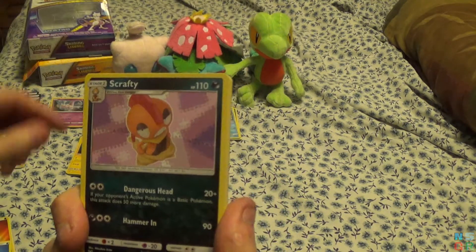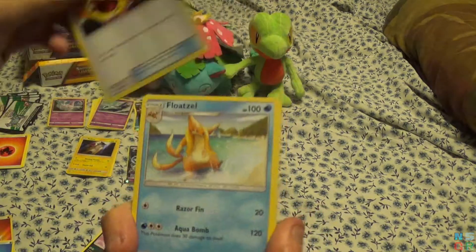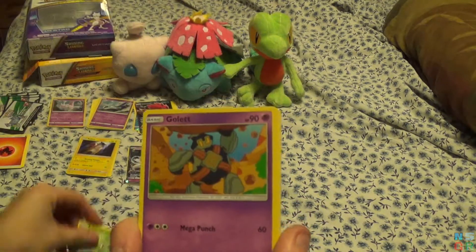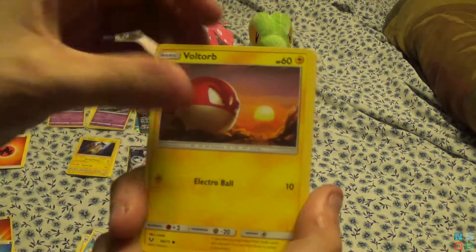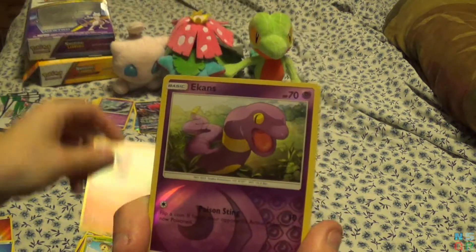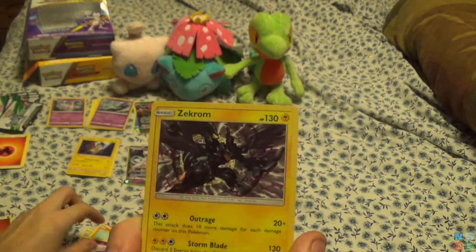Final pack, we have a Water Energy. Scrafty. Energy Retrieval. Floatzel. Bulbasaur. Gullet. Voltorb. Breloom. Litten. Reverse holo for the pack is an Ekans. And the final card of this video is a Zekrom.